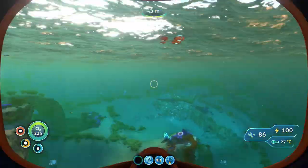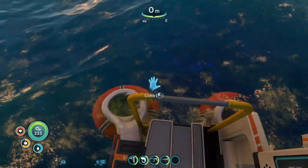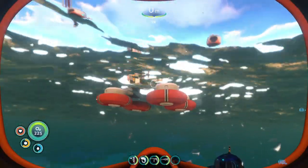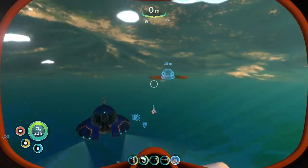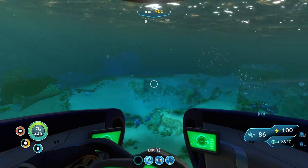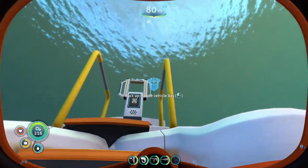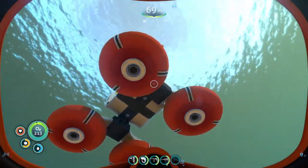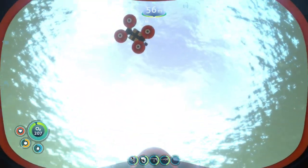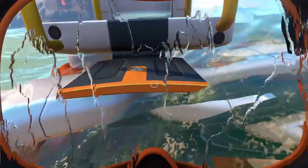I wasn't wrong — there it is! Let's grab it. I'll climb on the side — there you go, pack it up. I'm gonna bring it back closer to my base so I have easy access to it. Let's release it right here. Can I get on top of it? Lift me up — ah, it didn't work. Let's go check out what I need to make the prawn suit.